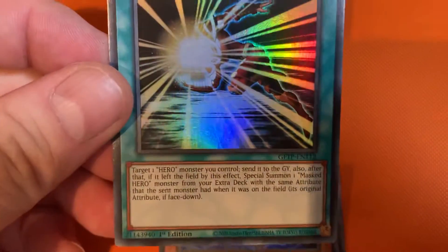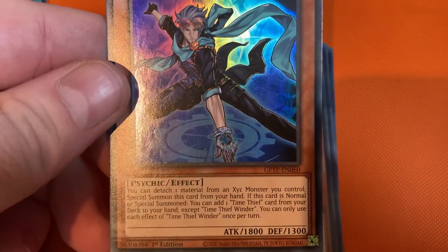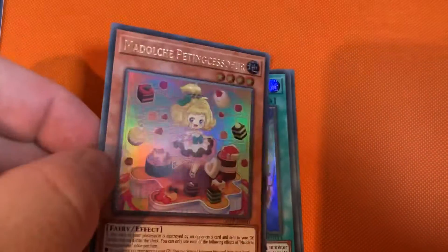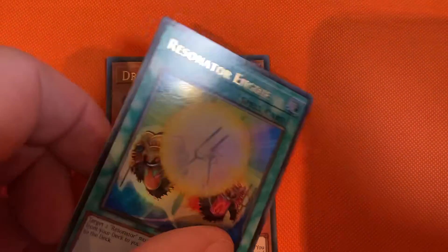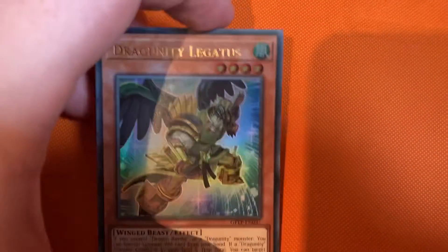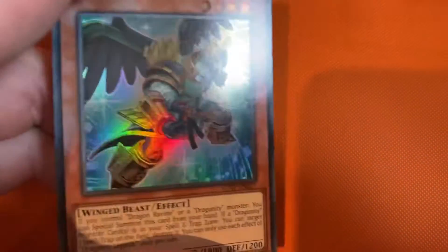So the first one — it's a Mask Change. Time Thief Window, that's a cute card. Resonator engine, nice looking card. That's not a bad card as well. Alright, so five decent cards from that one.